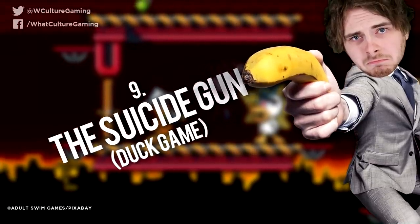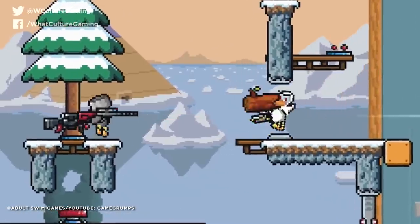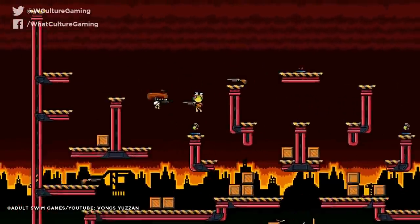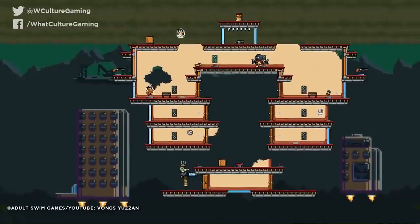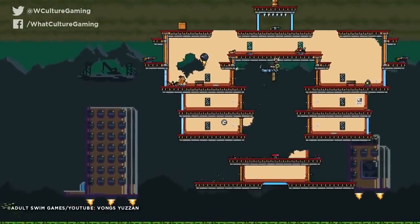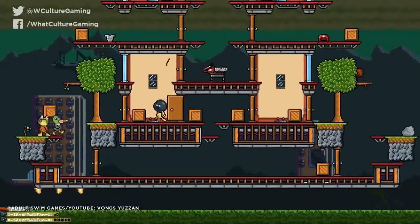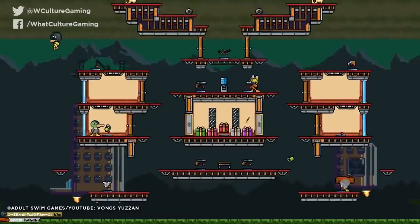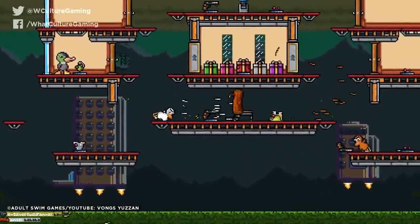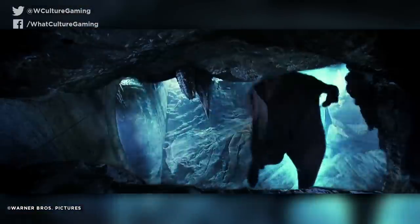Number 9: The Suicide Gun, Duck Game. Unlike other entries on this list, the suicide gun is purposefully a trick. Duck Game is all about frantic multiplayer side-scrolling firefights, boasting a whole selection of different guns that players need to pick up to turn the tide on their opponents. In some cases, the best weapons can be found in mystery boxes, as players scramble to unload the contents of this random drop into the faces of other players. However, not taking a second to actually check what you've been awarded can result in you not realizing you've just equipped the suicide gun and are about to unload a bunch of bullets into your own face.